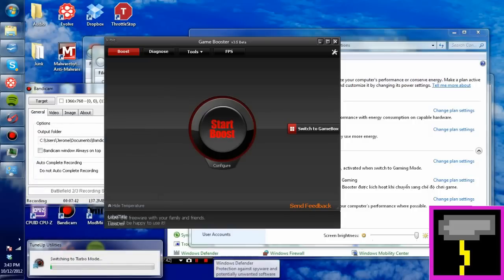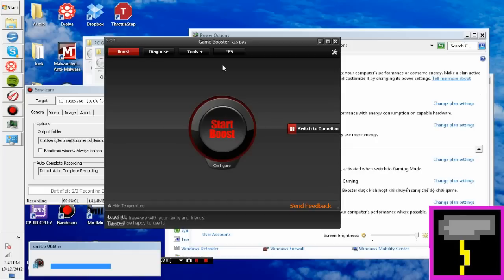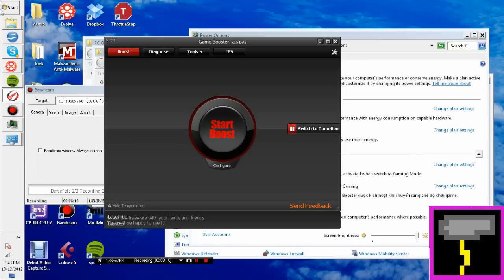Once you click it, it'll start doing its thing — disabling all the things that you don't need, like the print spooler, some camera scanner, and the Aero Glass theme on Windows 7. Those are all things that play huge roles in the FPS that you get. Your computer will revert to a Windows 98 looking interface, but the more FPS the better — it doesn't really matter.